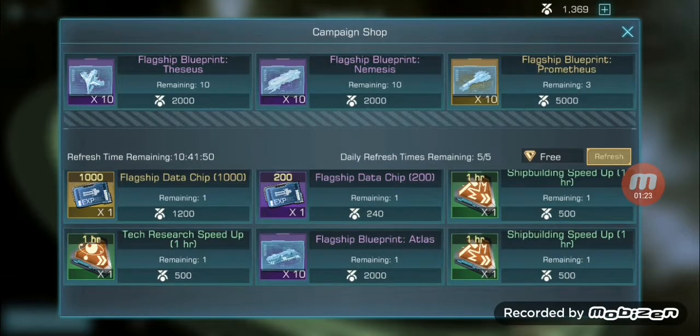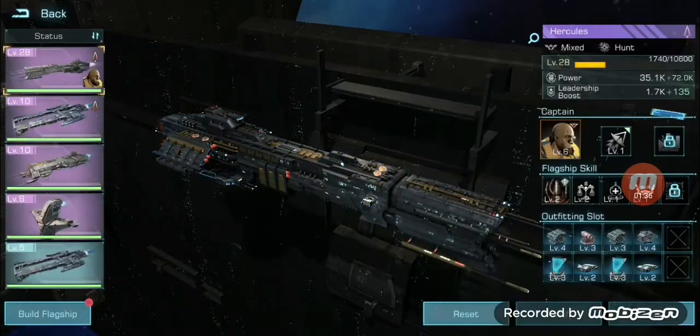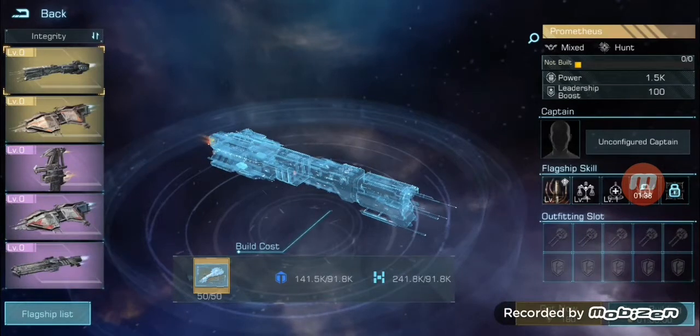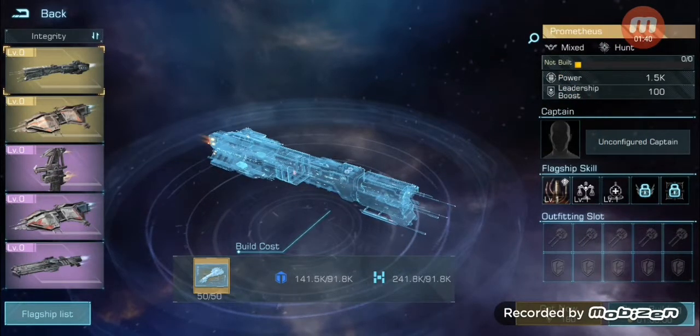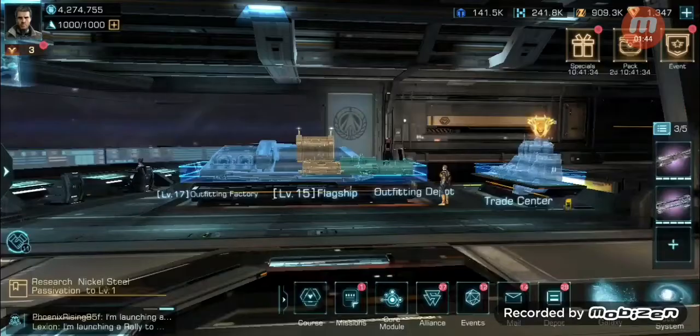One thing I'll point out — if you see in the top right-hand corner, we have 'Flagship' and we have the blueprints for the Prometheus. You need 50. Let me just double check — yes, it is 50. Build Flagship Prometheus, 50 out of 50 flagship blueprints is what we'll need.